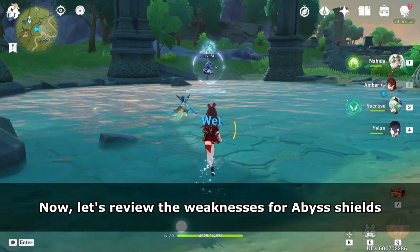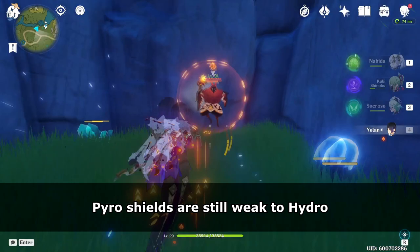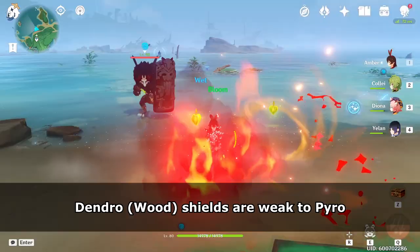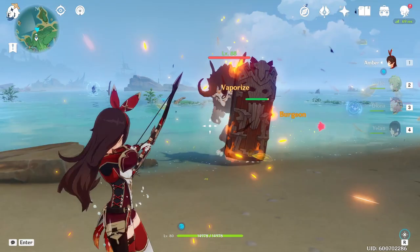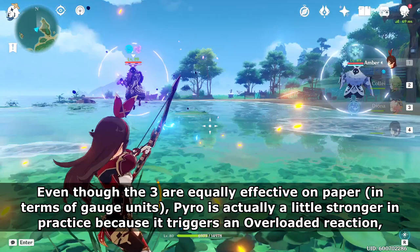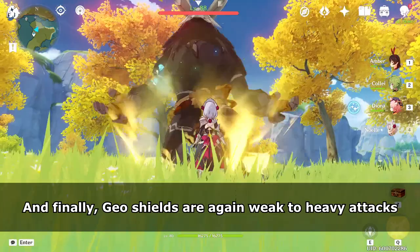Now let's review the weaknesses for Abyss Shields. Cryo Shields are still weak to Pyro. Pyro Shields are still weak to Hydro. Hydro Shields are weak to Dendro. Dendro Shields are weak to Pyro. Electro Shields are equally weak to Pyro, Cryo, and Dendro. Even though the three are equally effective on paper, Pyro is actually a little stronger in practice because it triggers an Overloaded Reaction which deals an extra instance of Pyro Damage and chips the shield down a little more.